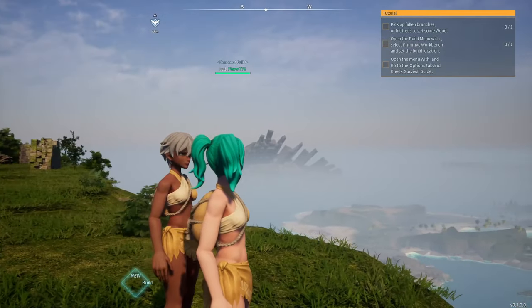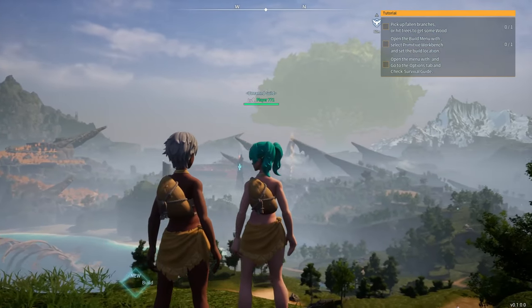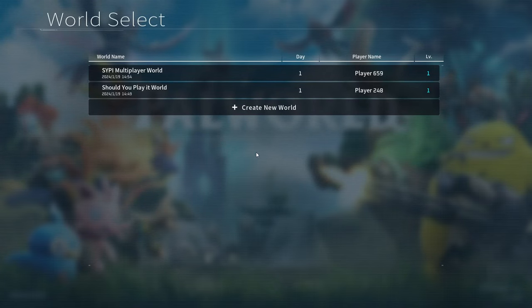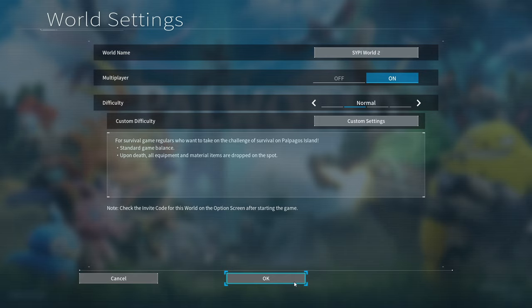Are you having trouble playing with friends in Palworld? This video will show you step by step how to connect to each other. First, one of you has to start the game and create a world — you can create anything you want, name it as you wish. The very important thing here is to turn multiplayer on. If you turn it off, you will not get the code we will need later.